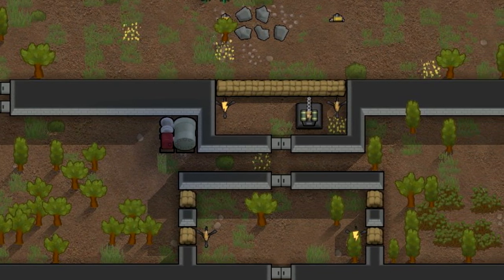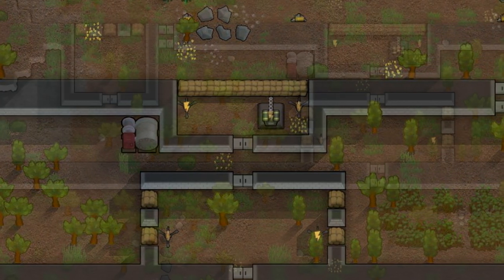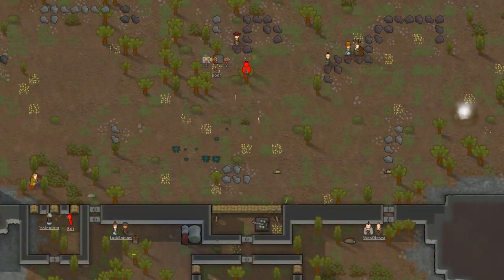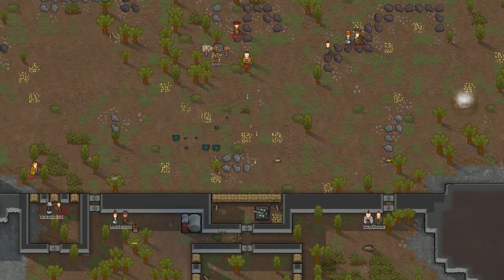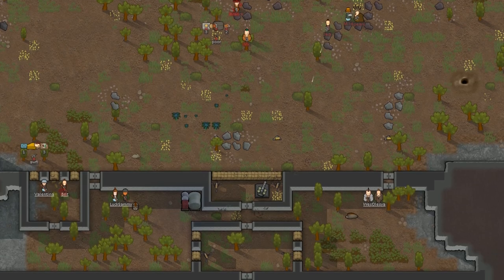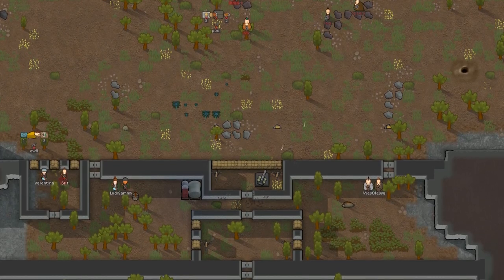Try to layer your walls and create airlocks in between different layers, so that if raiders break through one layer, your colonists will have that airlock to fall back onto or even another wall to fall back behind, and the raiders are not straight up in your colony.